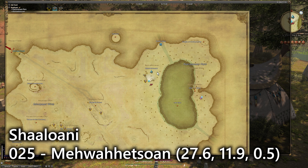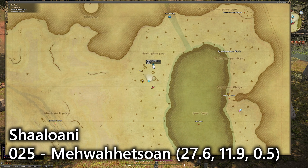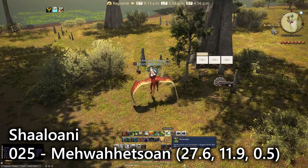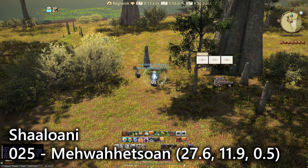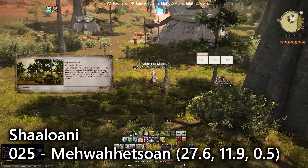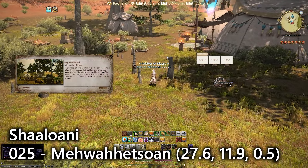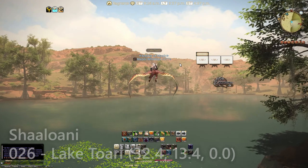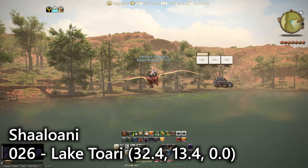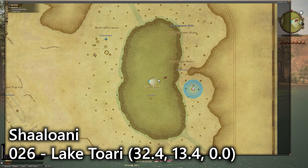For entry number twenty-five we have a visit to Mehwahhetsoan, the second Aetheryte in the far northeastern section of the Shaaloani map. Just a little bit to the south you'll find one of these dots — there are two encampments — and just behind here next to a tree is our next lookout point, talking about the forest and the trees. The tribal storyline here is really great.